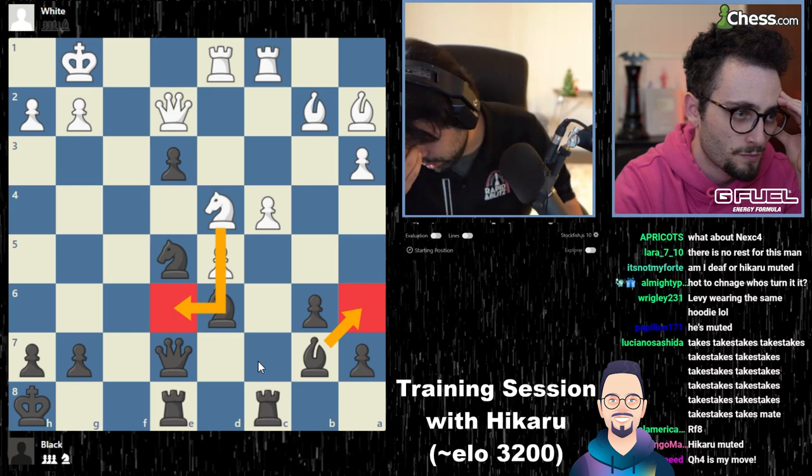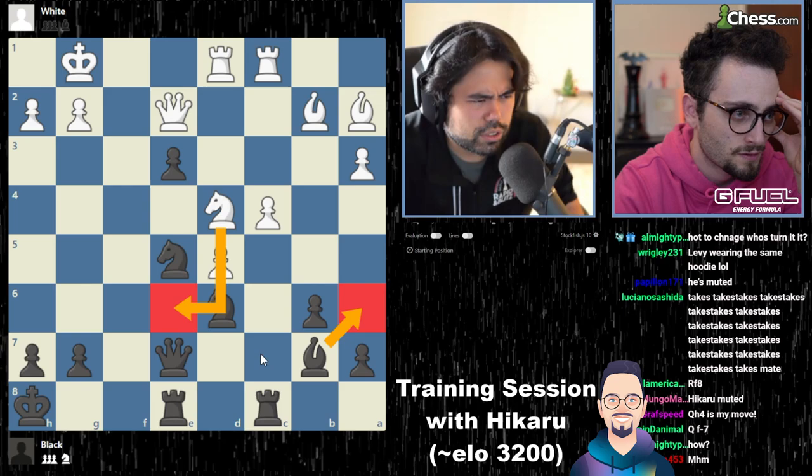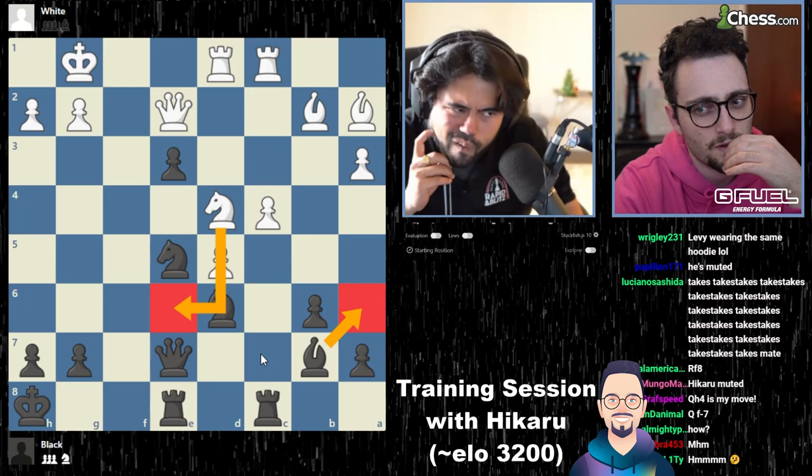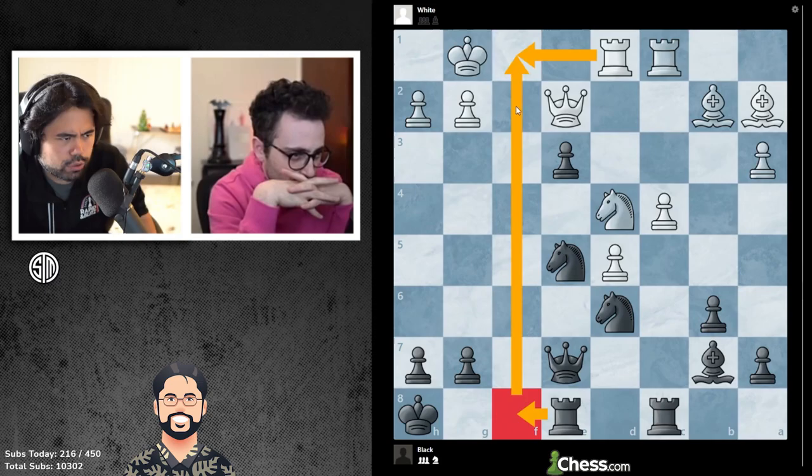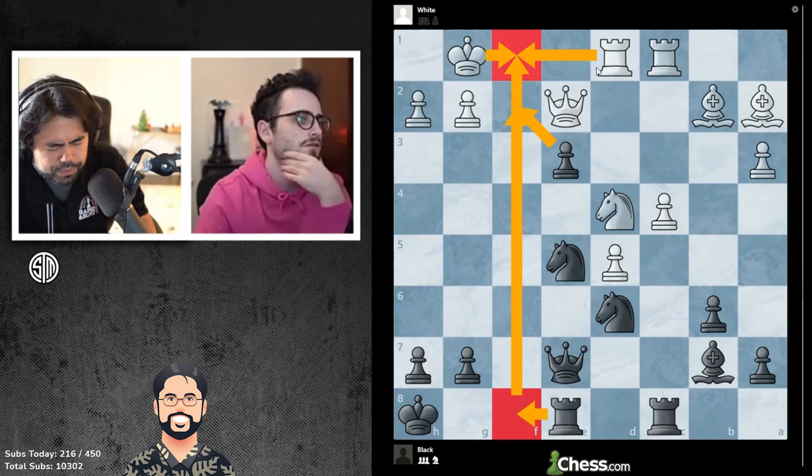Maybe something like knight e6 jumping in my face. The knight e6 move is very tough to deal with. I'm sure it's rook f8, so I'm pretty calm. I'm pretty sure it's rook f8, rook f1. And if rook f2, he takes, takes king f1, which is no good. So I'm assuming you trade.